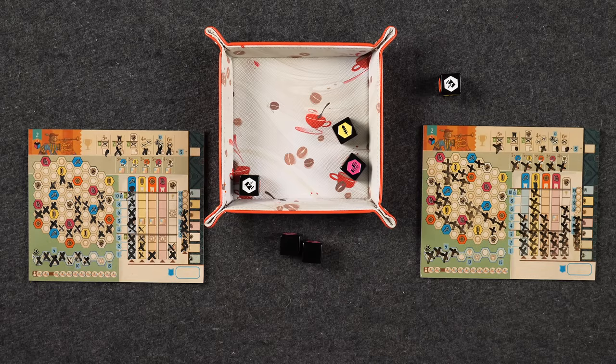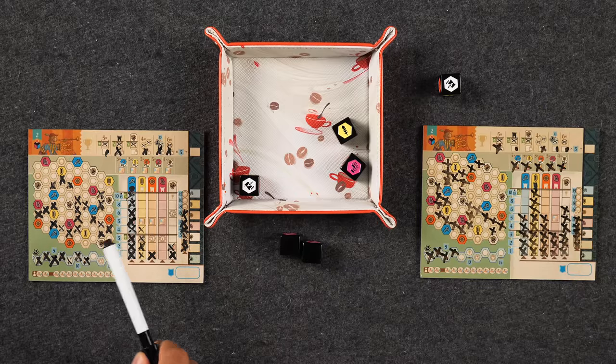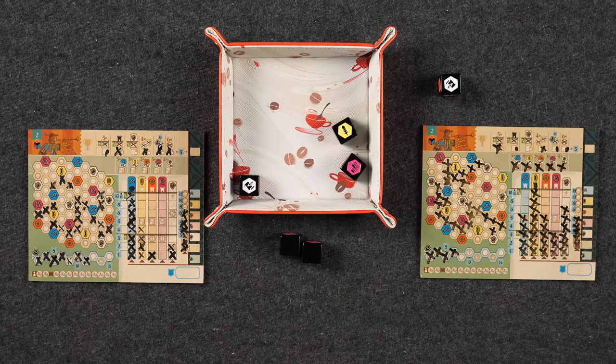The dice remain in the tray and they go into end game scoring. Starting with the top row achievements: Naveen scored four of them — the groups achievement, river, and bandits — for 20 points. Monique scored just one of them — five points. Nobody made it to the top of the education track.